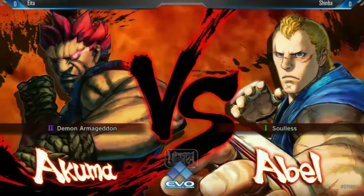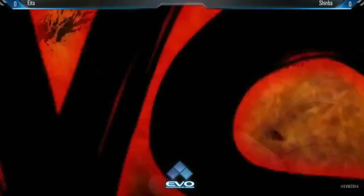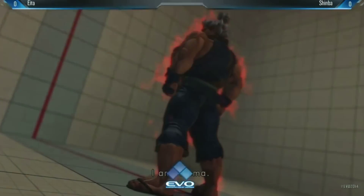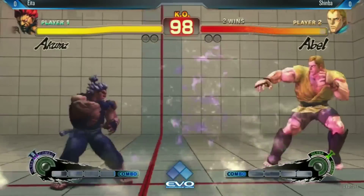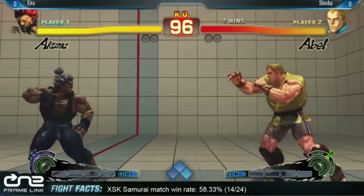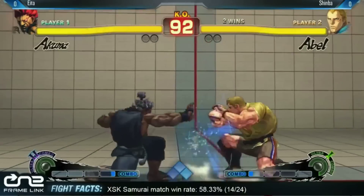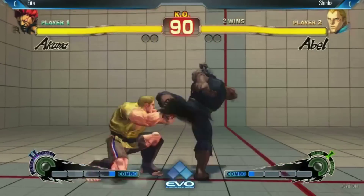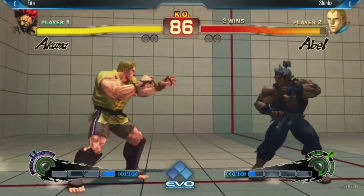Can nullify Kami's defensive option, so maybe that's what we saw from Shinba. We could be seeing more of that as well against the teleports that Eita might throw out. Eita's got Ultra II. Huge part of Akuma nowadays — Ultra 2 lets him cancel right out of Teleport right into that Ultra. Gives some additional combos if you're fast enough to cancel Fierce Teleport Ultra. And when you're teleporting, you have kind of an escape, a secondary escape.